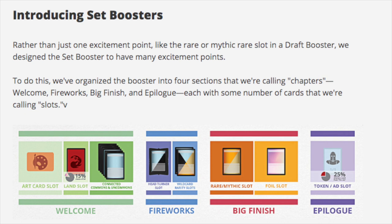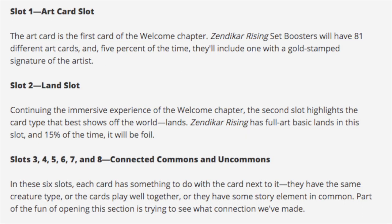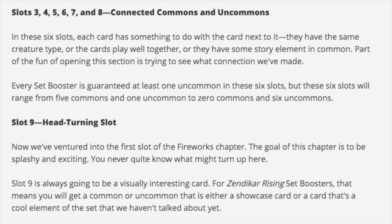Now we're introducing another type of booster pack which is a dollar more expensive. Slot one is an art card slot, slot two is a land slot - 15% of the time it will be foil, and Zendikar Rising will have full art land basics. Slots three through eight will be connected commons and uncommons - similar to what Pokemon used to do with legendary packs, where what you got was somehow related to each other. Every set booster is guaranteed at least one uncommon in these six slots, ranging from five commons and one uncommon to zero commons and six uncommons.